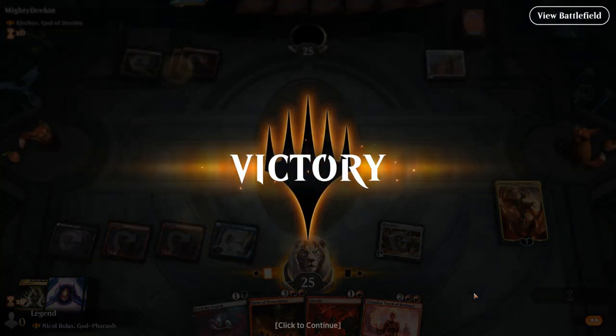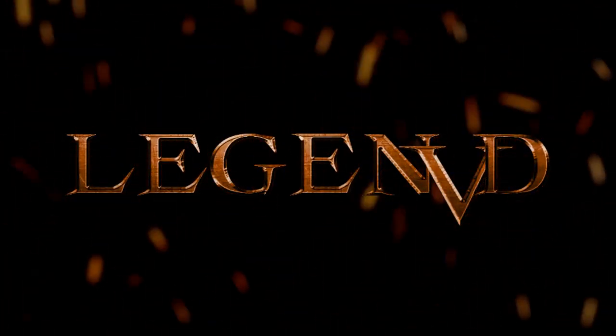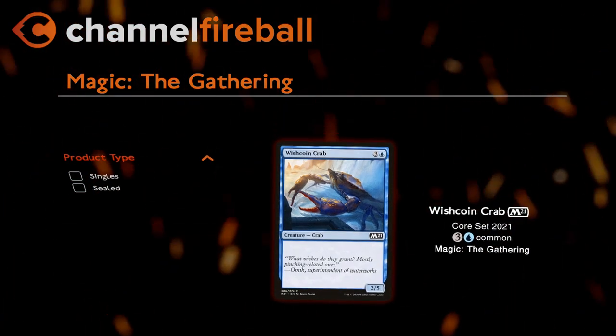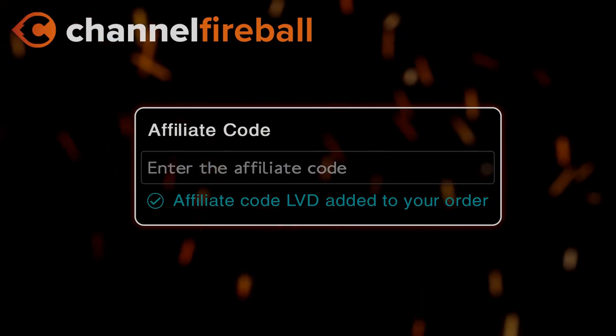Rejoice, for your god Pharaoh has returned! Looking for magic cards or magic carbs? On the new CFB Marketplace you can buy sealed product and singles directly from local game stores. Support the channel by using the referral code LVD at checkout.